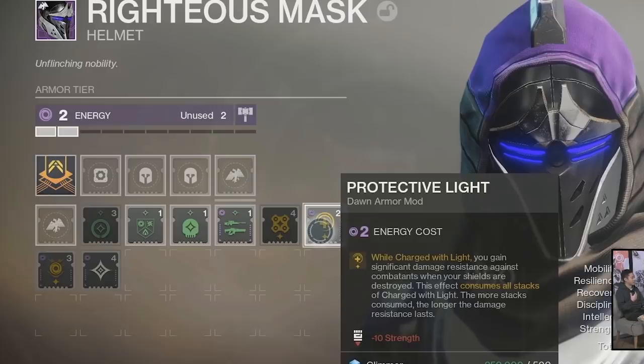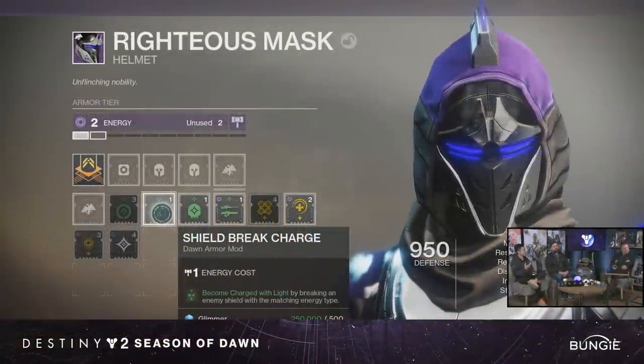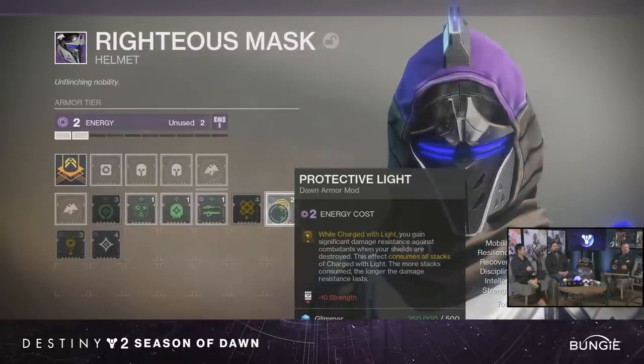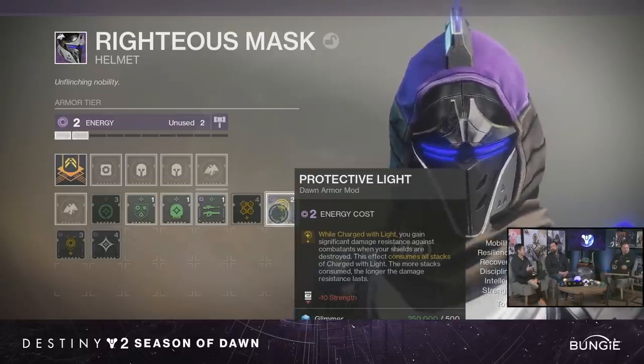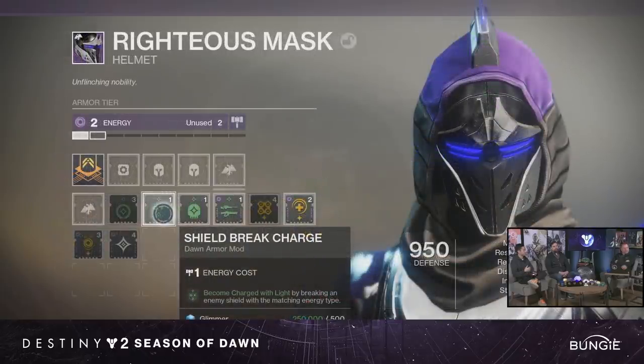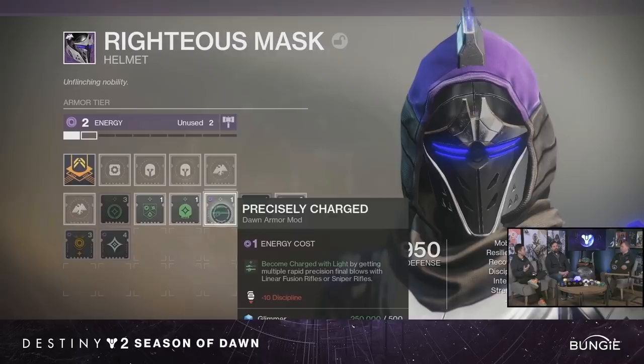Some armor pieces have mods to obtain charges, while other pieces let you consume them. The mod Protective Light gives significant damage resistance when your shields are destroyed, consuming all stacks — the more stacks consumed, the longer it lasts, with a minus 10 to strength. I don't know what the perfect synergy loop is, or what the max stack count is. This could really change the game. As for PvP, this is an activity mod so I'm about 80% sure it's PvE only — but if it says enemies rather than combatants, it could apply to PvP too. We'll leave that 20% out there just in case.